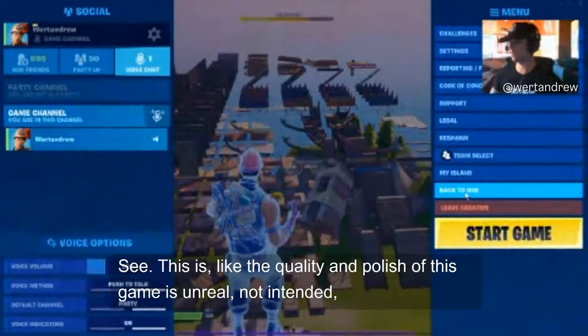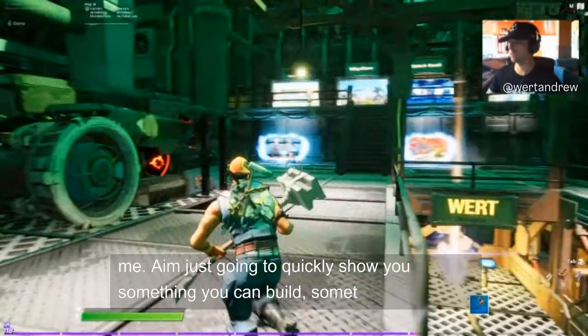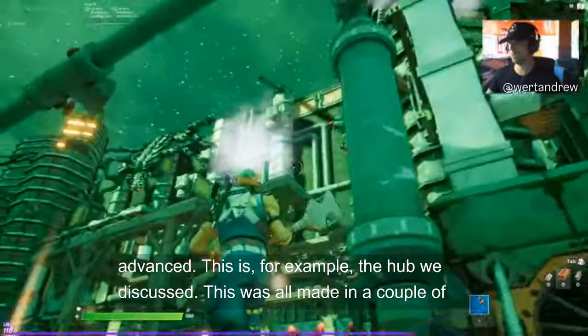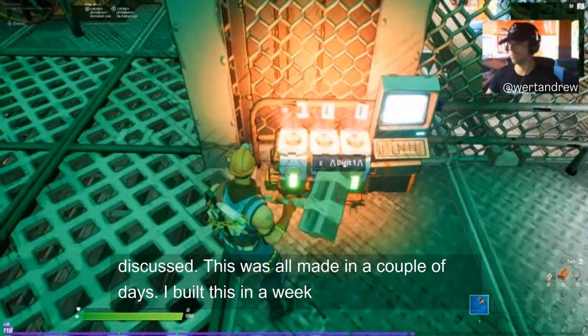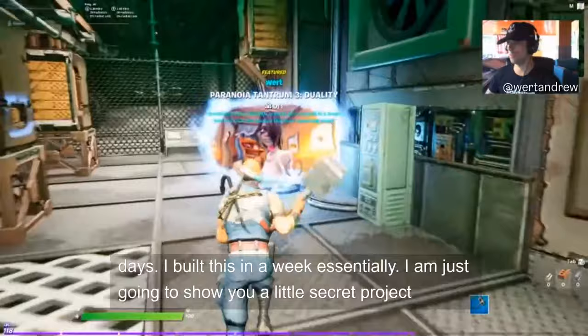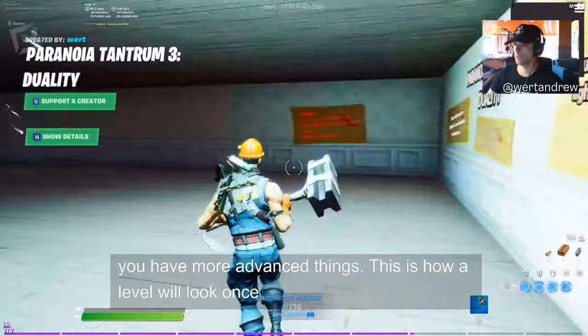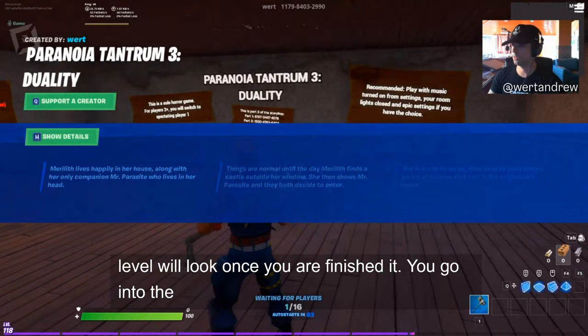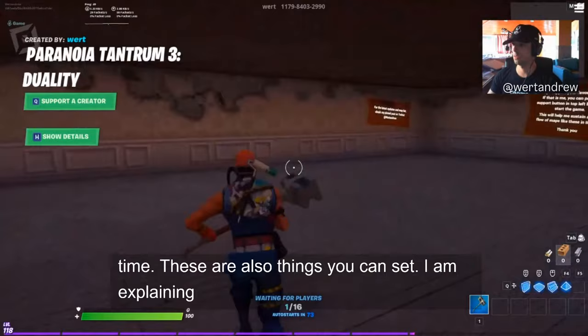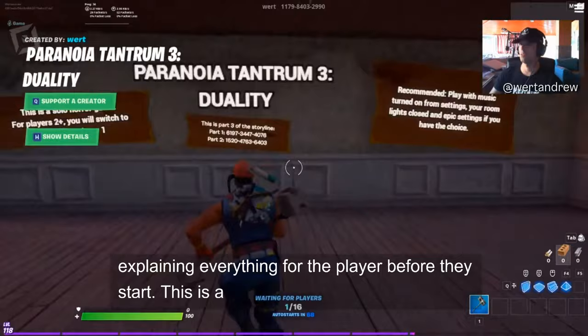The quality and polish of this game is unreal — no pun intended. Let me quickly show you something more advanced. This is the hub we discussed — I built all of this in just about a week. I'll show you how hard stacking works and other more advanced things. This is how a level looks once you've finished it: you go into the lobby, see the details, waiting time — these are all settings you can configure. This is a horror map, though you always have to make content that's appropriate for all ages.